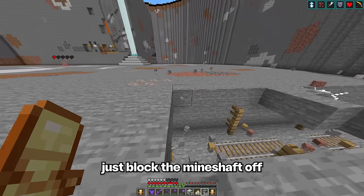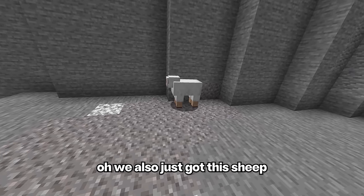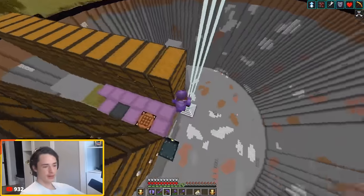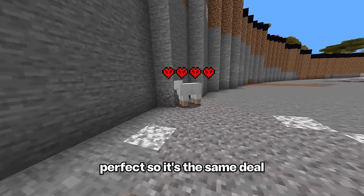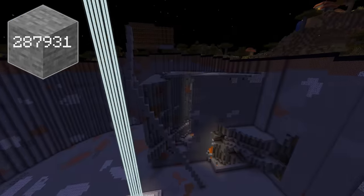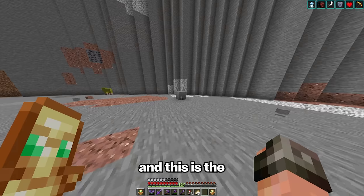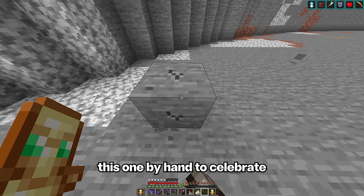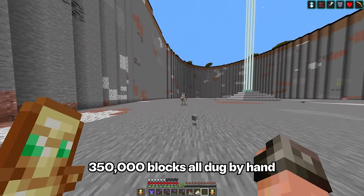Finally, just block the mine shaft off. One more side — let's do this. We also just got this sheep that fell into the hole. I'm going to quickly get a name tag on him — done. And then Jeb is your new name. We need to keep him alive. And this is the final block here — I think I'm going to mine this one by hand to celebrate. And there it is: 350,000 blocks all dug by hand.